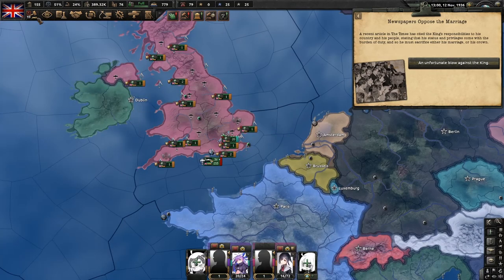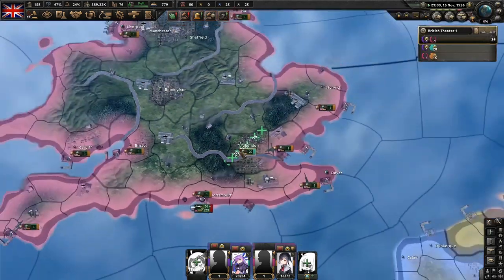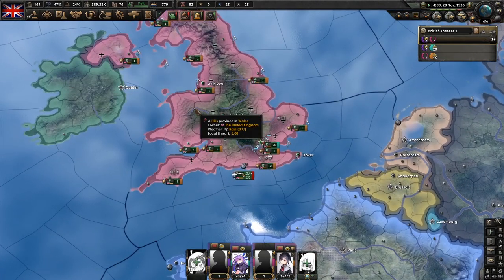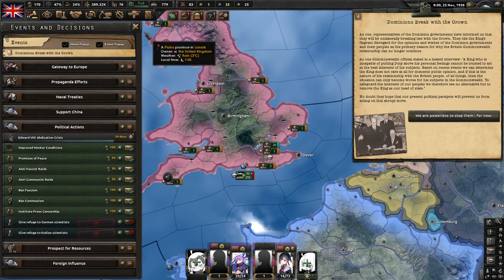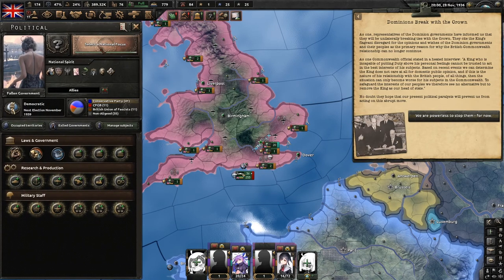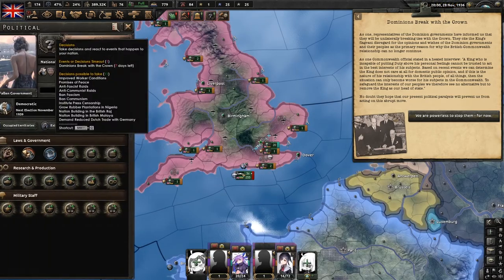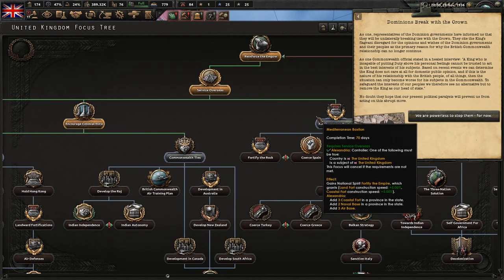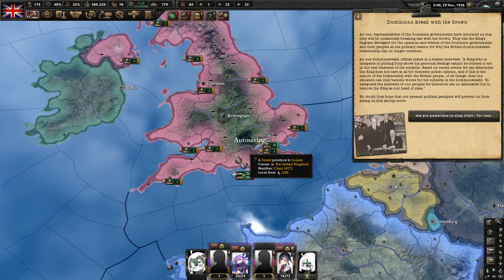We're not going to choose any more focuses because there are only 40 days left; we want to be ready for when the king is coronated. The dominions breaking from the crown is a really rough event. I want to experiment to see if doing the Commonwealth Ties focus prevents the dominions from breaking — if it doesn't trigger that event, that could be very good for us. I'll look into it.